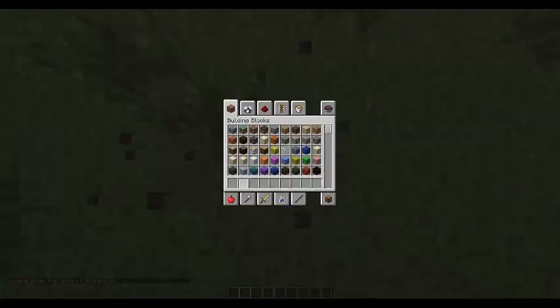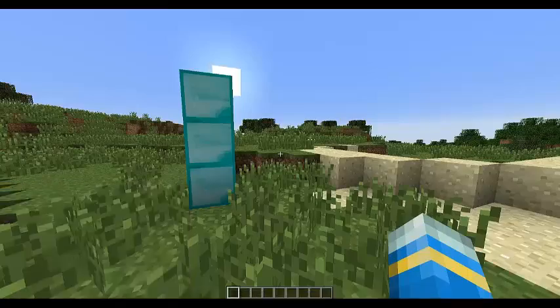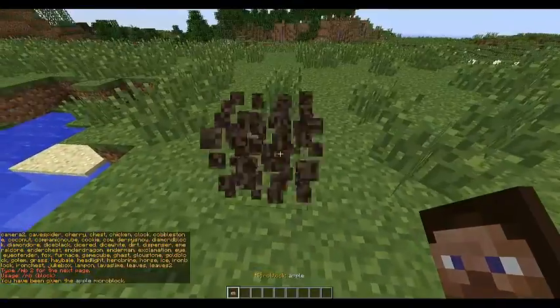Other plugins do do this, but what makes this plugin unique is that if you do 'MB', it shows you all of these blocks that you can get. And there's a ton of them — I'm not going to go through all of them, I'm just going to show you a few.